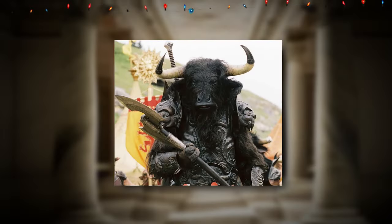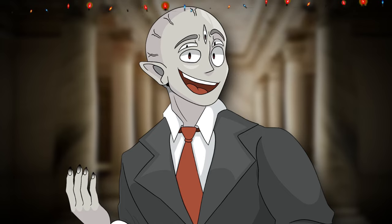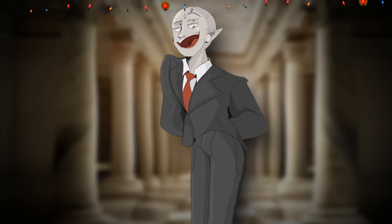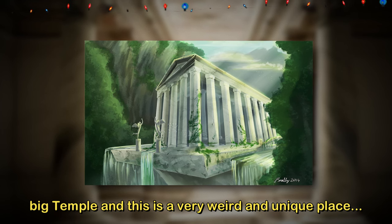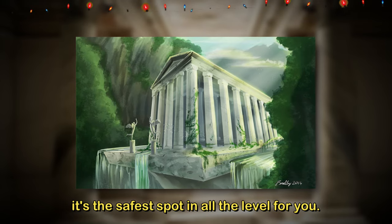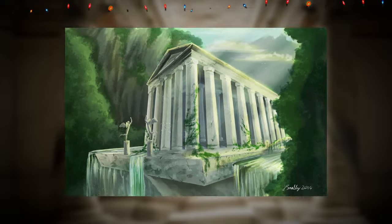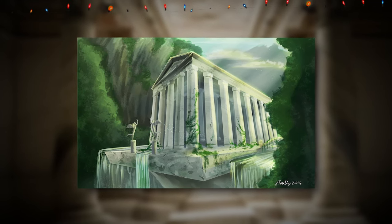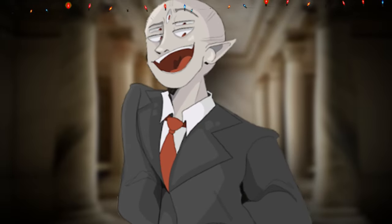There are other backrooms entities in the Lost City, like skin stealers, hounds, and dullers — just the most common ones — but they're not as common here. In the middle of the city there is one big temple, which is a very weird and unique place, kind of like the town center area, and it's the safest spot in all of the level. Around the temple there are waterfalls and plants growing all around it. There are Greek symbols on the stones around the temple and inside it, so this level is yet another example of a weird connection between Greek mythology and the backrooms.